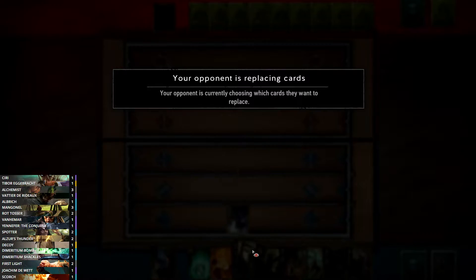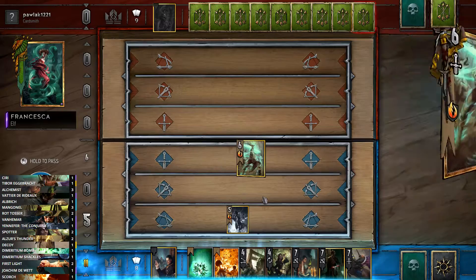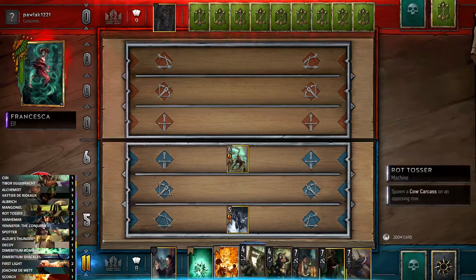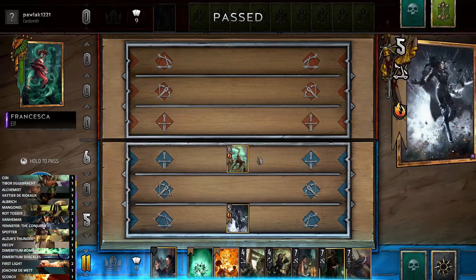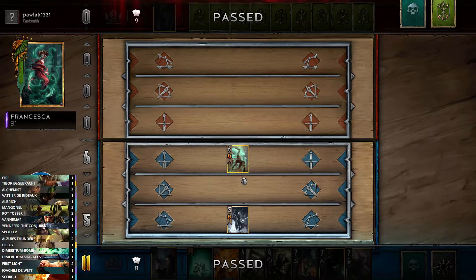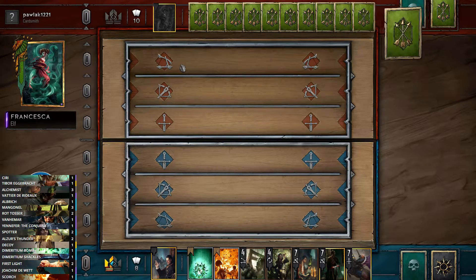She's used her leader ability. At this point we don't want to pass — we only have five points and she'll catch us easily. We'll play Siri because if we lose the round we get Siri back. We're not revealing cards, so we're not using up our reveals which we want to save for later. As I thought might happen, she passes — people don't want to deal with Yennefer. I needed to play Siri there to guarantee that win.